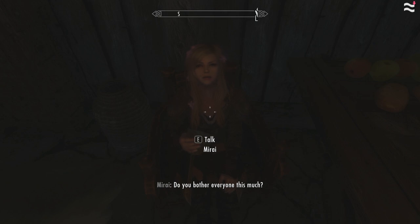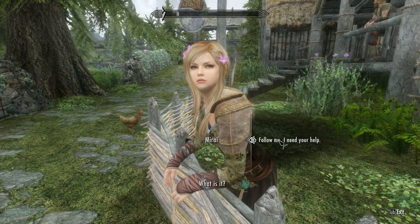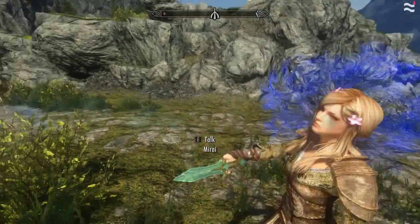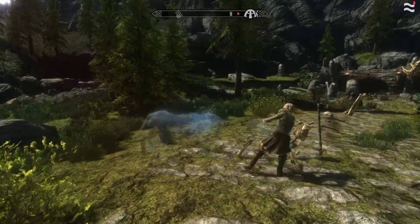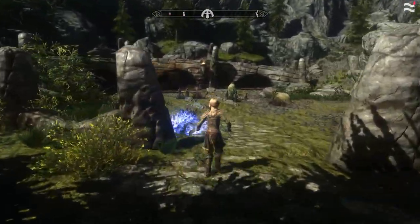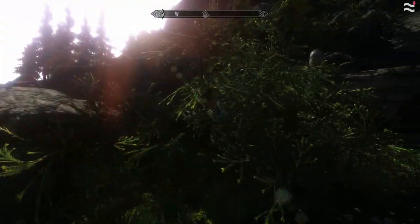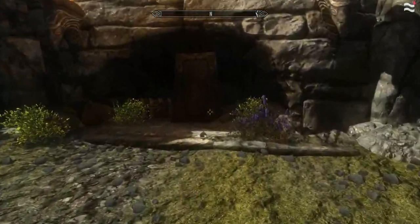"Do you bother everyone this much?" "Only pretty girls like yourself." "Wanna go somewhere?" Hot diggity! I'm just kidding guys — all you gotta do is ask her to follow you. She usually uses mostly ice skills, has a knife for close-range combat, and can summon some kind of a ghostly ice wolf. The story behind Mirai is that she is a Breton mage who lived a sheltered life, but then due to some circumstances she became alone and cold — no pun intended — toward other people.